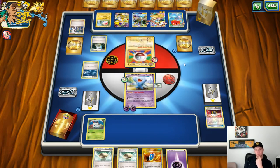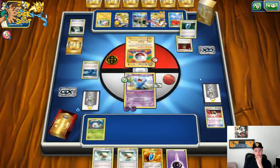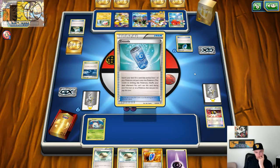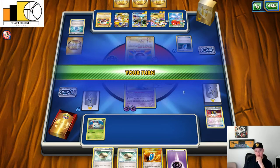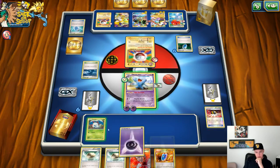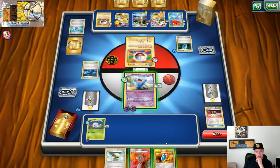He plays Teammates so we'll see what his prizes are. Versus Seeker, Nest Ball, Lickilicky, Special Charge, a Flash Energy, and a Mega Ampharos. Oh, there he goes — he hits the Float Stone. Hits another Evo Soda. But he needs to hit the Lysander — he's not going to be able to get this out. The good thing is he's not going until I'm going.